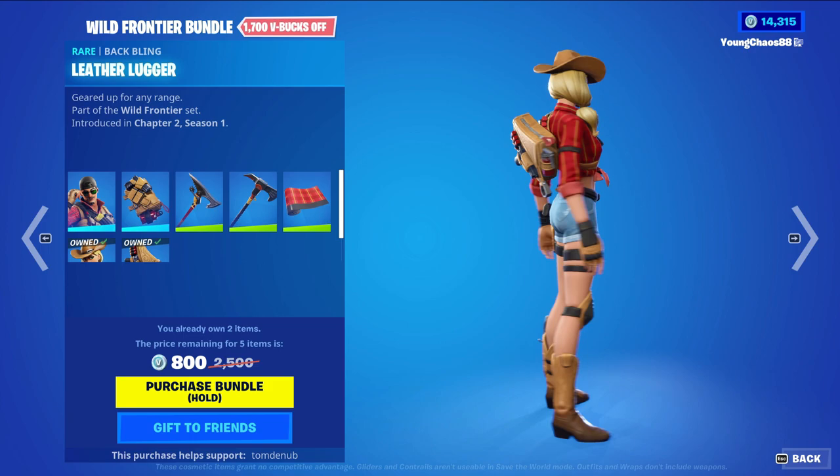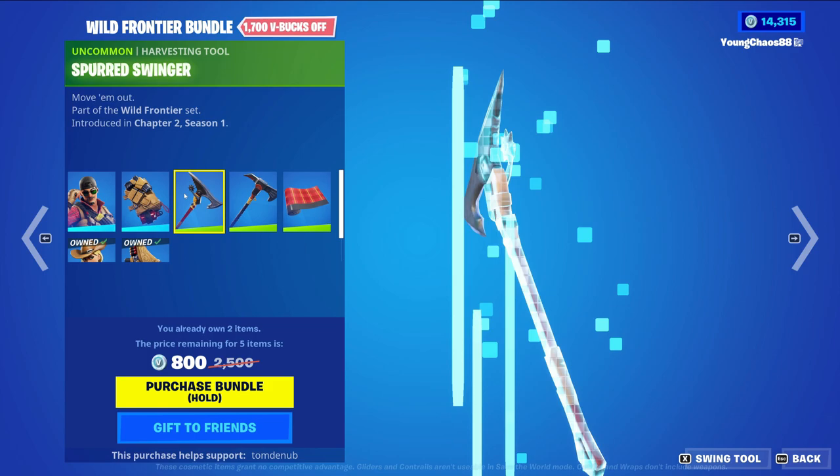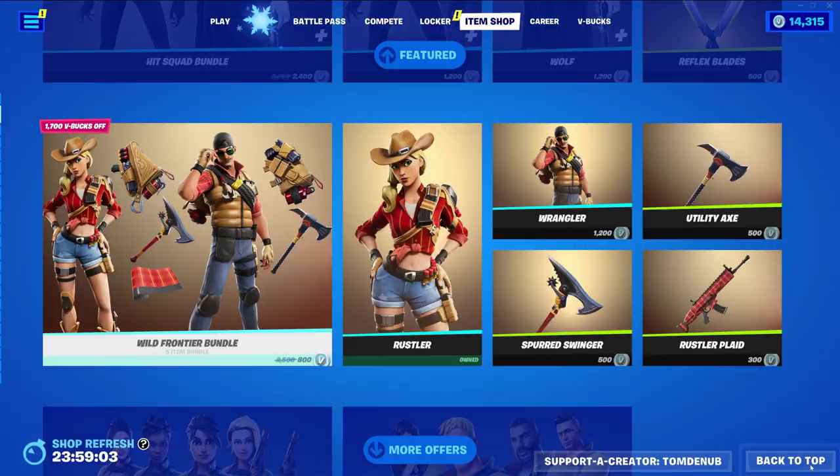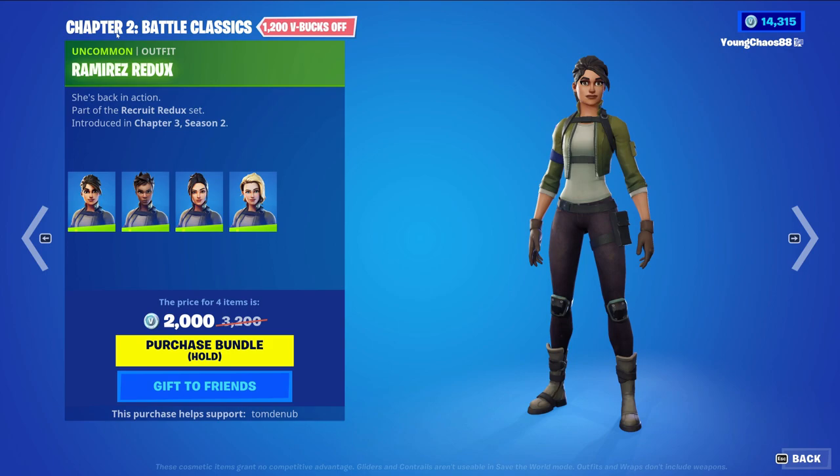We have the Wild Frontier Bundle returning — this bundle includes seven items. We have Rustler with the Leather Lugger backbling, a rare skin at 1200 V-Bucks. We have Wrangler with the Salad Bag backbling, a rare skin at 1200 V-Bucks. We have Spirited Swinger, an uncommon harvesting tool at 500 V-Bucks, and Utility Axe, an uncommon harvesting tool at 500 V-Bucks. We have Rustler Plaid, an uncommon wrap at 300 V-Bucks, and you buy everything else separate.